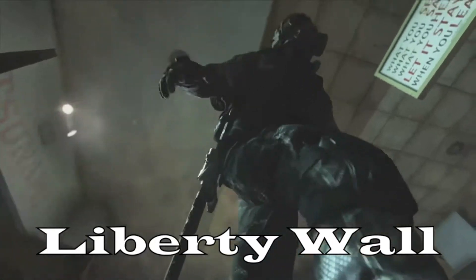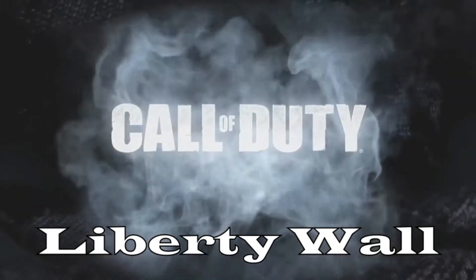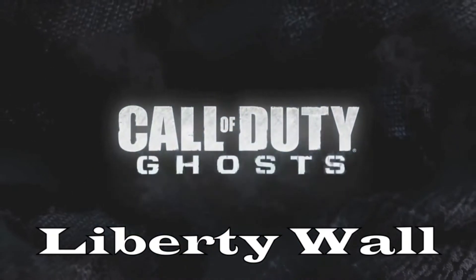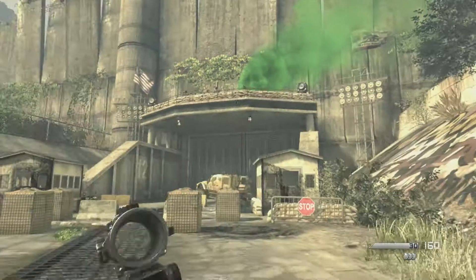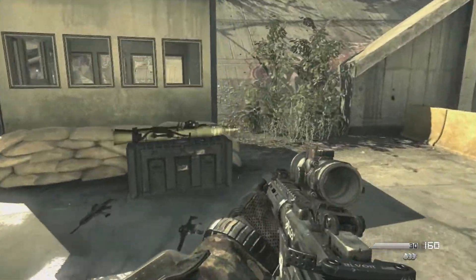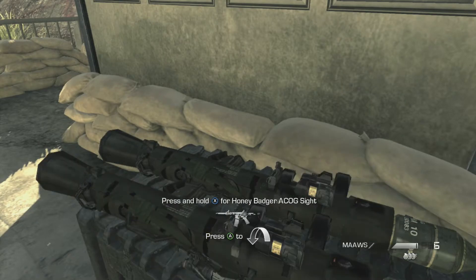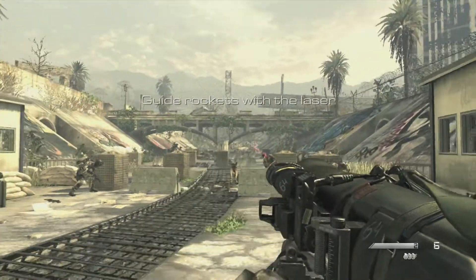What's up guys, McKayor here alongside Ace, and today we are playing some Call of Duty Ghosts going for the Liberty Wall achievement in the second mission. This mission is called Brave New World. You're gonna come through a little pipe and you'll see that green smoke on the top there — it's kind of hard to miss. You'll come to this spot where you're gonna have to hold out.